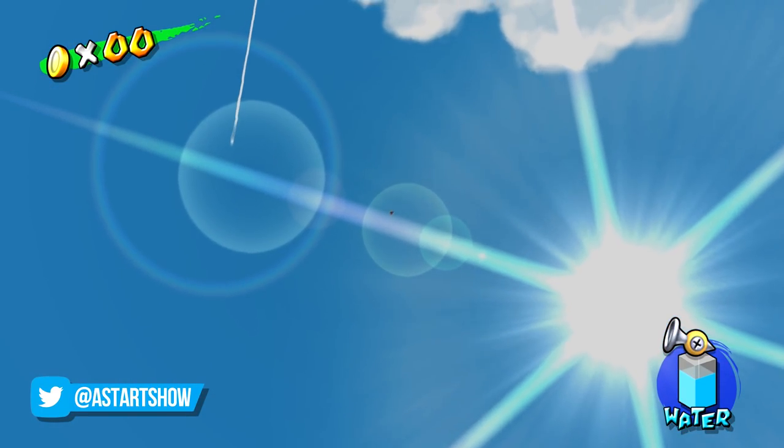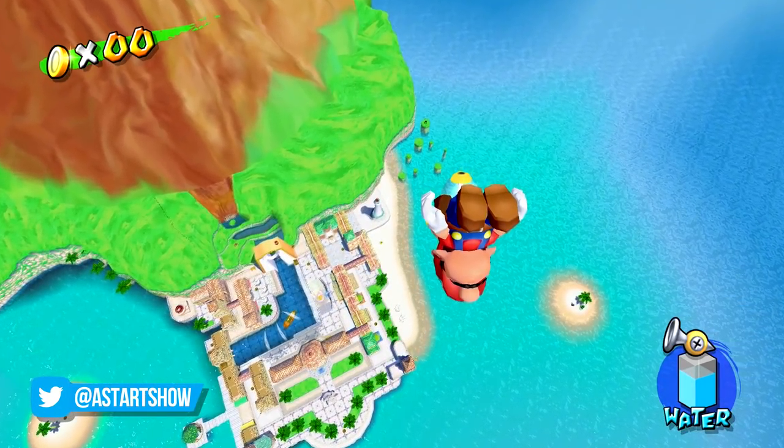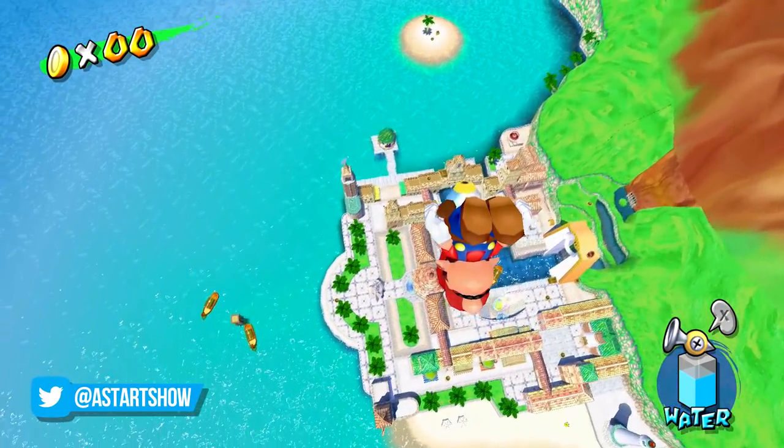How many rockets you store determines how high you'll go. Naturally, you'll get amazing views up here and you can even switch to Mario cam and then dive bomb your way down to the ground.